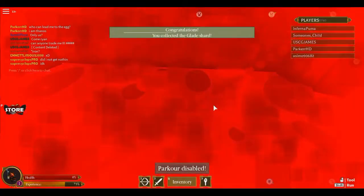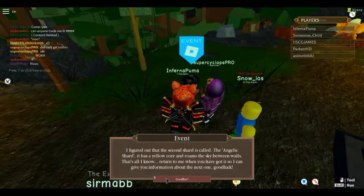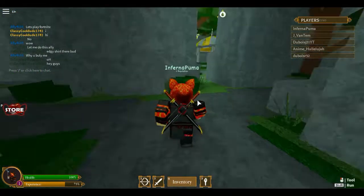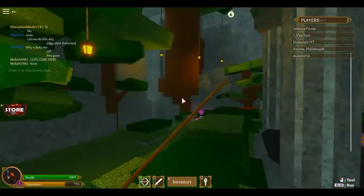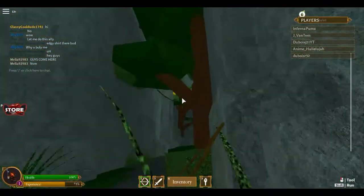For the third shard, you're going to need to go to the Dark Realm, which I'll show you where it is, and then you need to kill somebody and pick up the Dark Shard. The dark area is right below the NPC — just keep going up to the left and there's going to be an opening where you can fight.